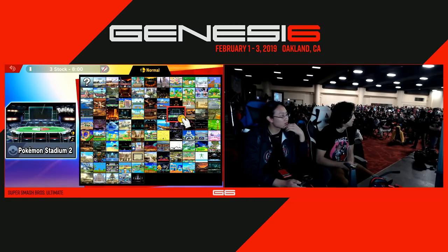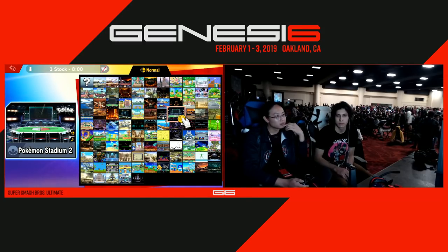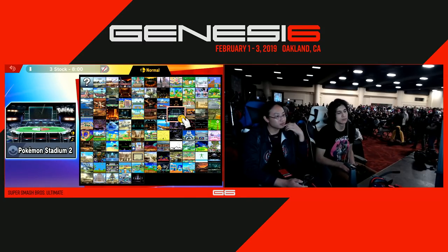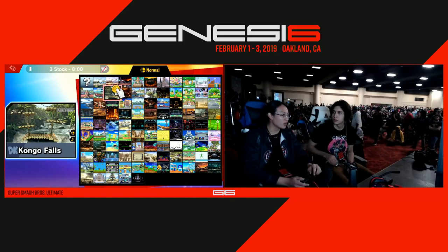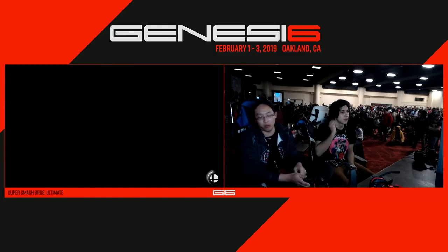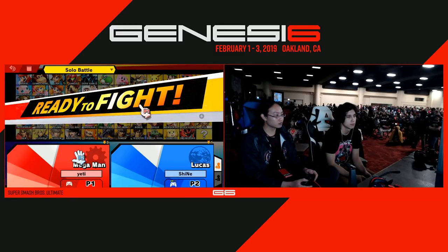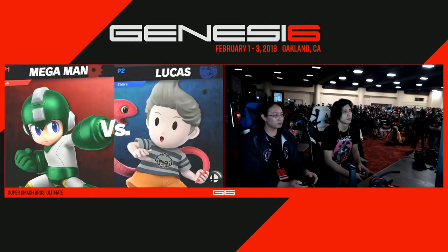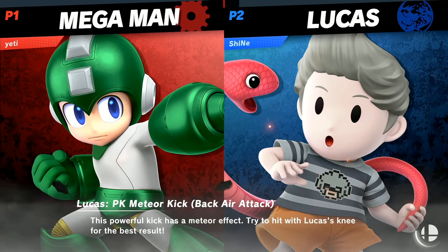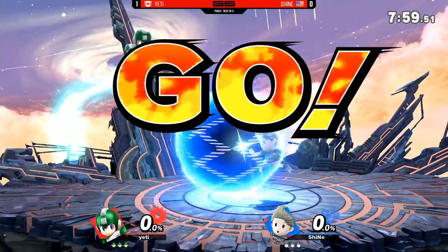Really exemplary stuff right there by Yeti. Again, the pressure — that Leaf Shield, those pellets. I believe pellets actually got a buff too, for the range. And it is definitely, definitely noticeable. Really, really strong tool overall. You've got to respect that — your neutral tool can be very, very difficult to deal with with all those pellets, even with Lucas being able to absorb them and getting a little life back. But we're going to go ahead and go into game two on FD.